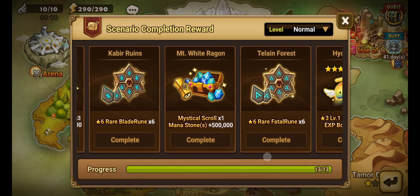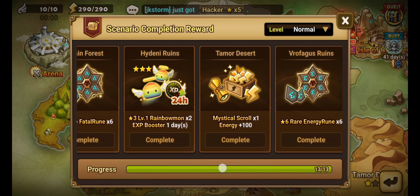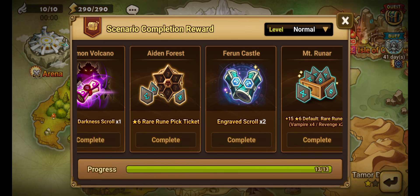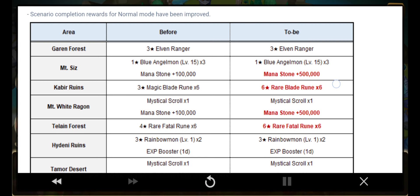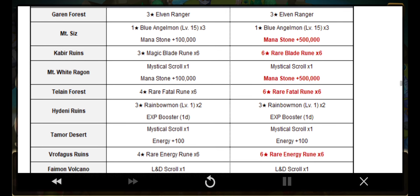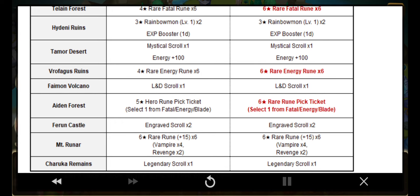They're just making it easier. 500,000 mana and one mystical scroll — I believe they increased mana from 100,000 to 500,000. There's also a 6-star fatal rune set, a 6-star energy rune set, and a 6-star rune pick ticket, improved from a 5-star. And a legendary scroll. So it went from 100k mana to 500k, 3-star magic blade to 6-star, 4-star fatal to 6-star, 4-star energy to 6-star, and 5-star hero rune pick ticket to a 6-star rare rune pick ticket.